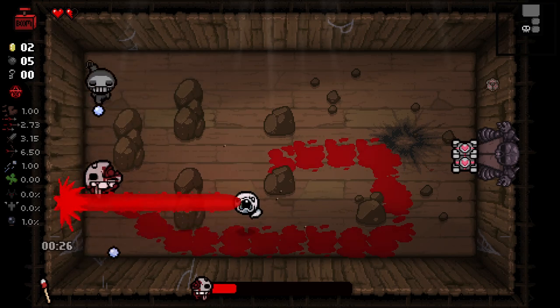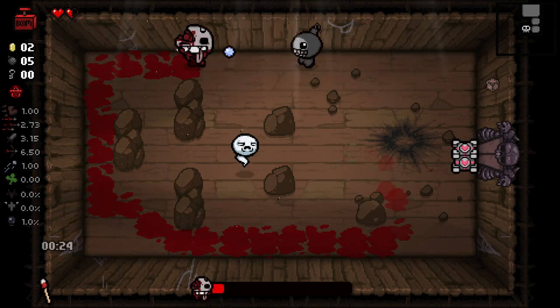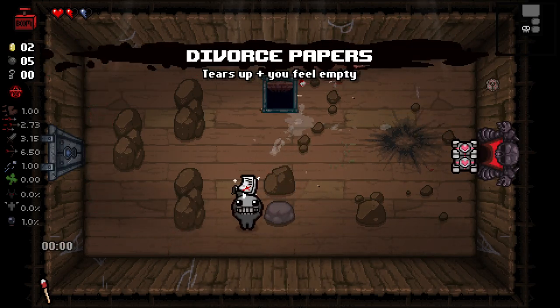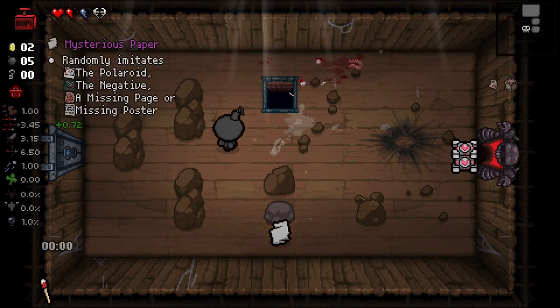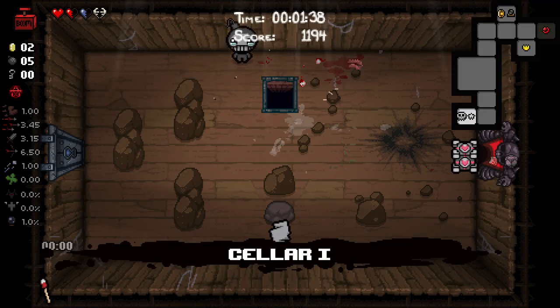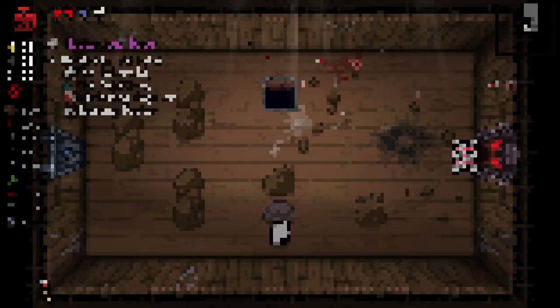We have plenty of time on most of these early rooms. It's when we get late that we start seeing trouble. We don't need to go to the downpour - we don't have any hearts available on this floor and we didn't have a donation machine to bomb, so we'll just get out of here.